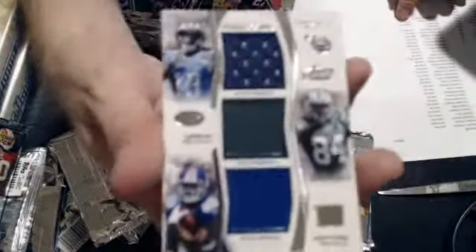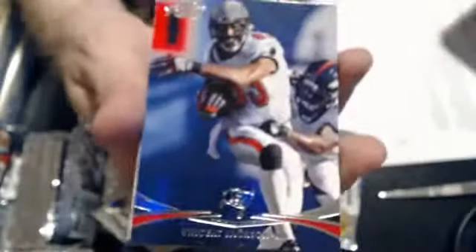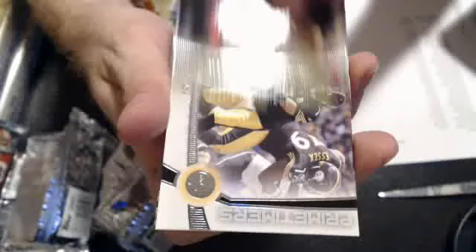Number 86 of 559 — nice triple. We have a Coby Fleener rookie, a gold Chris Johnson, and a Doug Martin rookie numbered to 350. That goes to Daniel. Last pack for box 2: we have a Roethlisberger Prime Timers for the Steelers, a Victor Cruz gold, and a Kendall Wright rookie.